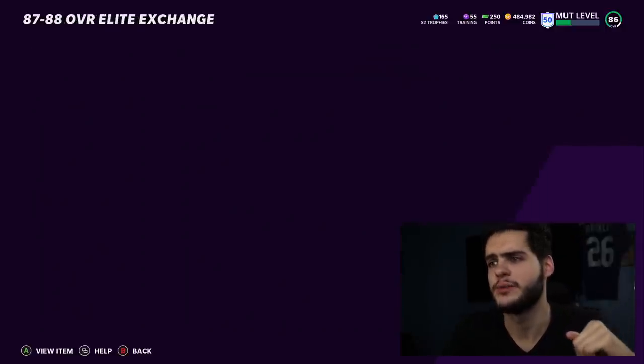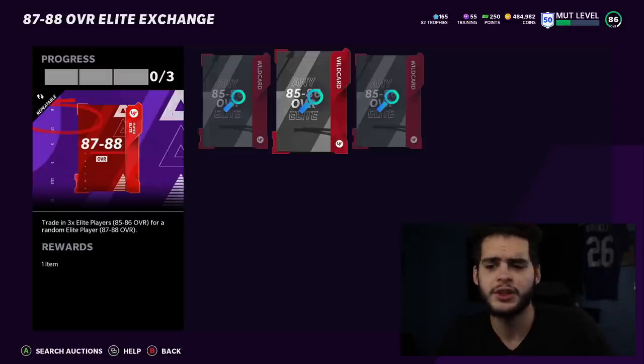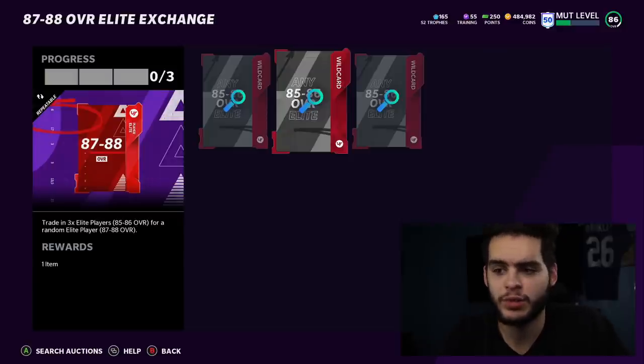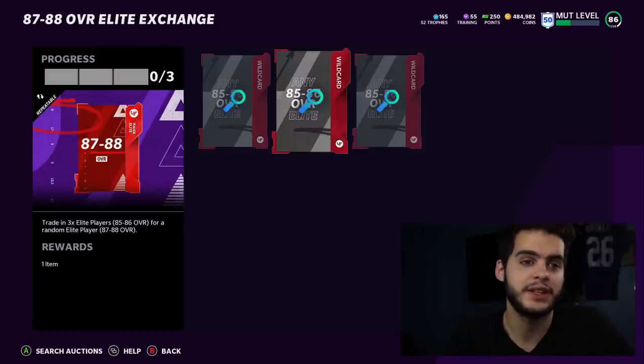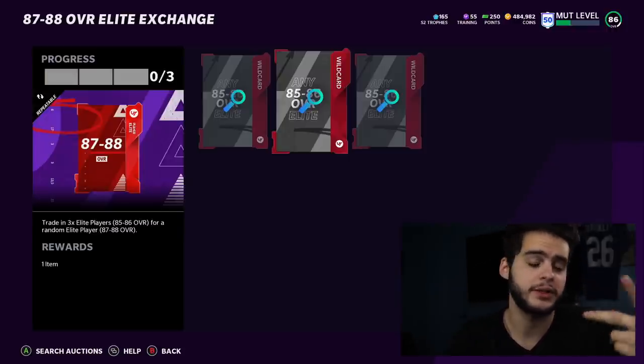Say on average you get about 65k after tax. 65,000 times two is 130,000 coins. It's nothing special but it only takes a few minutes if you already have the cards, or a few hours to complete the solos — but it's 130k, I think it's worth it. For no-money-spend squads or budget squads, those 87 to 88 cards could be starters on your team. If it's pulling 87 to 88 elites, you're potentially getting guys like Bobby Wagner, Aaron Donald, or Patrick Mahomes, which is pretty much guaranteeing yourself a top-level elite.